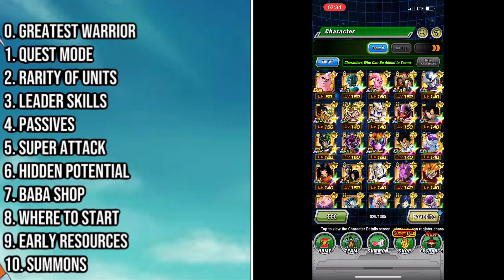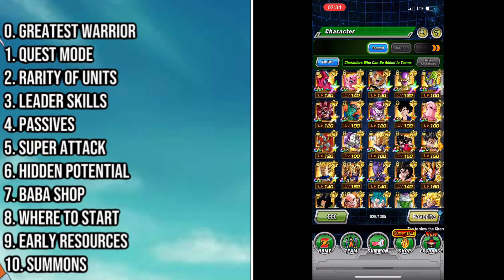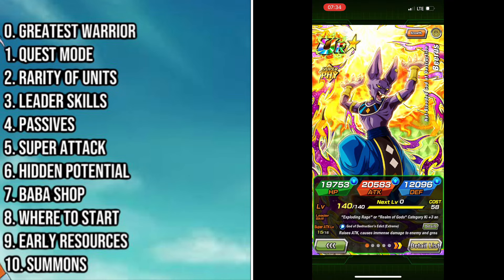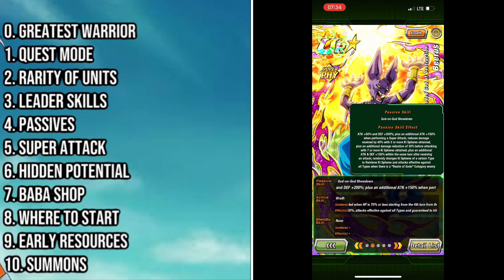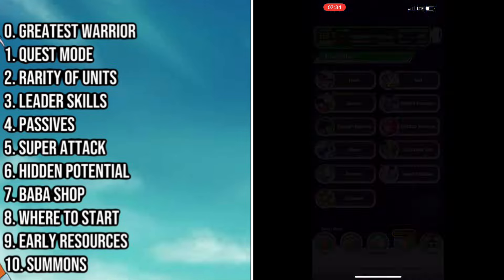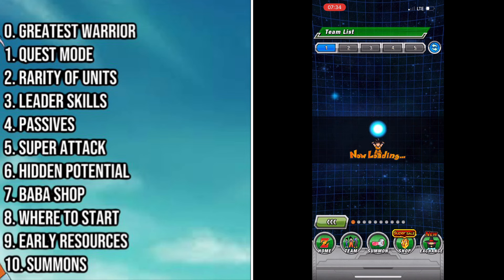The next super important area is passives. Passives are about as equally important as super attack level. They are basically the second step in determining a unit's overall ability — after you apply a leader skill to a unit, the next part applied is their passive. I'm not going to break down exactly how passives work as they can get very complicated, but when you're starting the game there are only two real things you need to see in a passive. Keep it nice and simple.